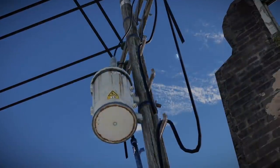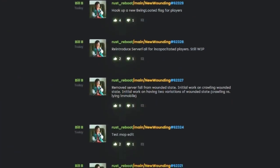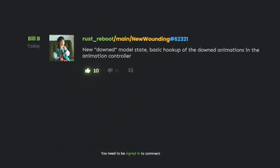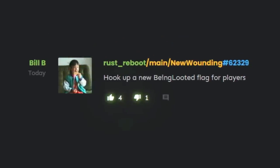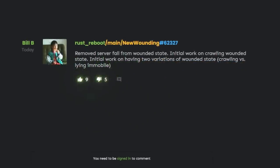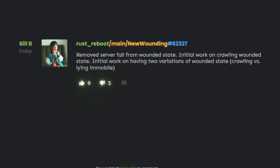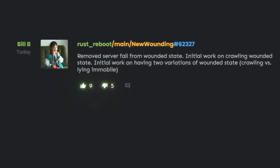Over to works in progress — the team are very busy on a number of branches. One that popped up just recently is called New Wounding, and there are three main changes I can see so far: a new downed model state with new animations for wounded players, a being-looted flag so you can tell when someone's rifling through your pockets, and most interestingly, initial work on a crawling wounded state, which will be a possible variation when getting downed. What we need now is the ability to go prone, add a ragdoll key, and the ensemble will be complete.